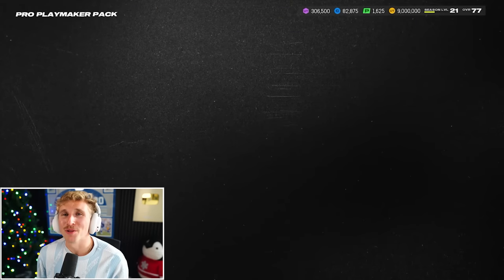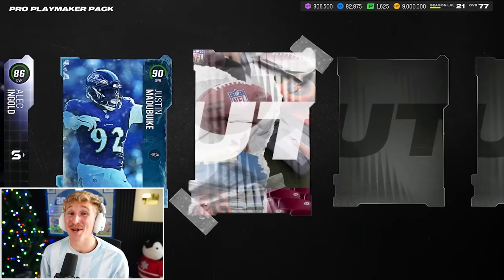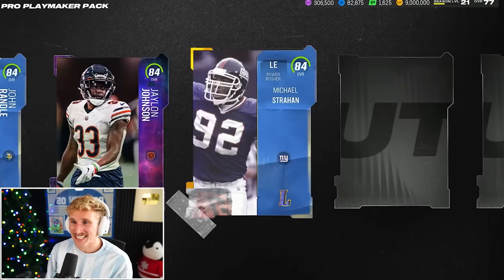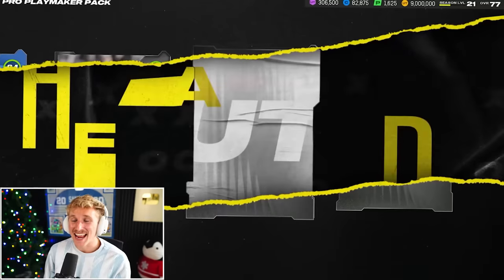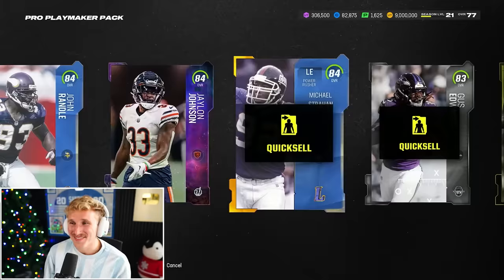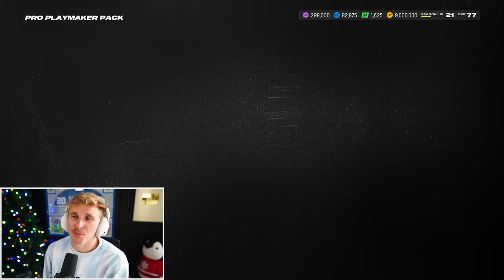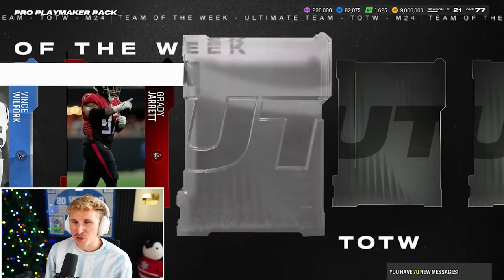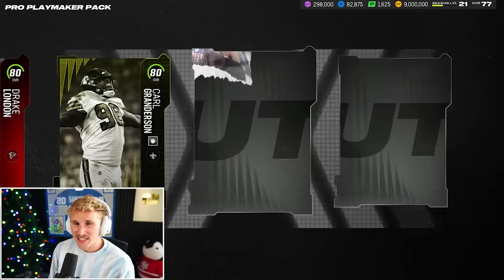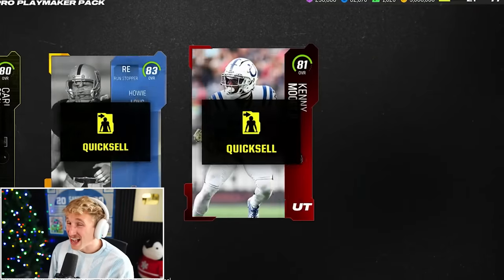Let's do 10 more. Pro Playmaker Pack — good start. Alec Ingold, Justin Matabuike. 84 John Randall, 84 Jalen Johnson, 84 Strahan, 83 Gus the Bus, Carl Granderson, Chris Boswell — this one is nuclear! 15,000 training. Back-to-back Pro Playmakers: 83 Vince, Grady Jarrett, Van Ginkle, 82 Megatron, Drake London, Granderson, Howie Long, Kenny Moore. This is not one of the good ones — probably 5,000 training.